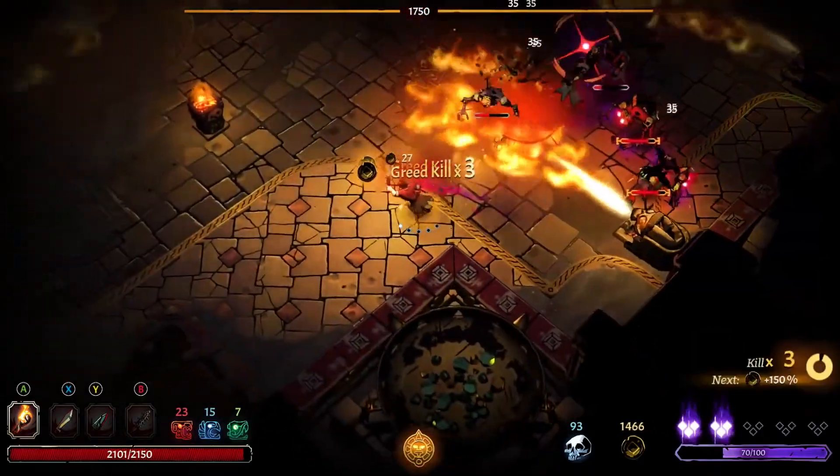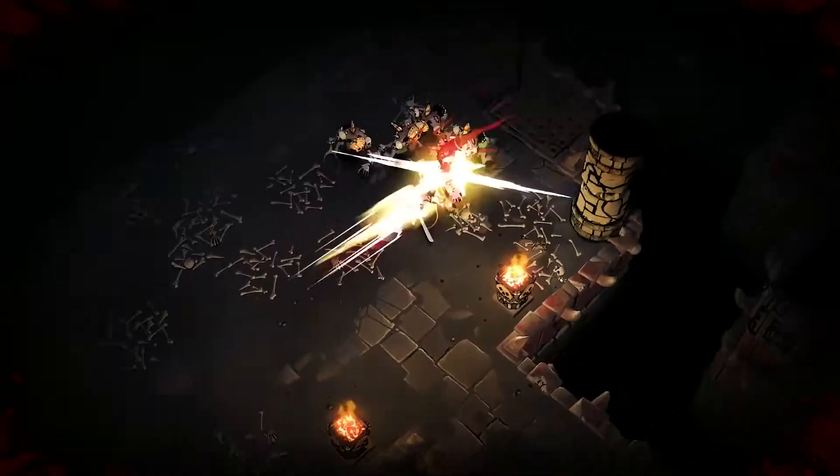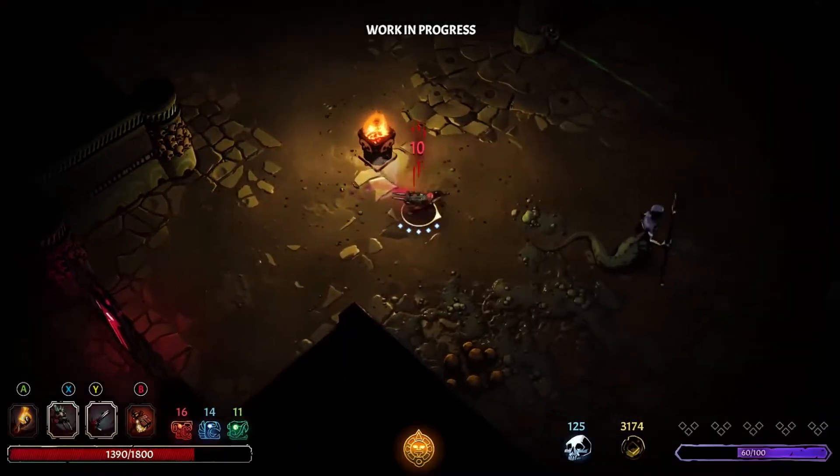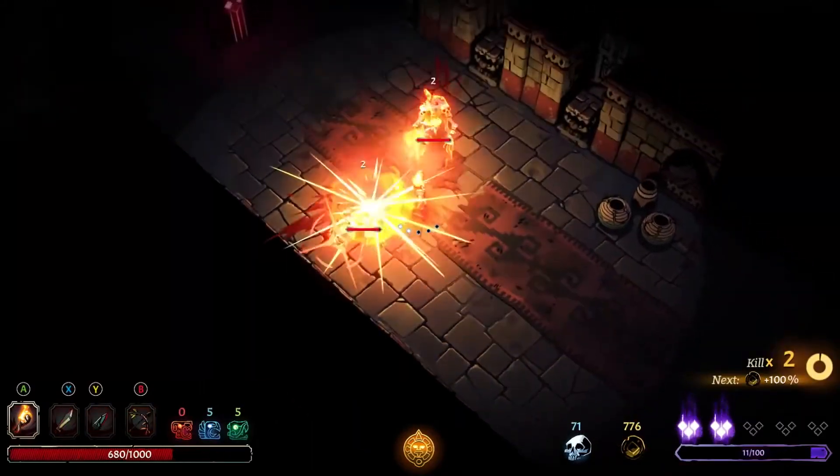The environment and traps can also be used to your advantage. Trigger hidden spikes with careful timing to decimate entire groups of foes, or light braziers to reveal the darkness and weaken monsters.